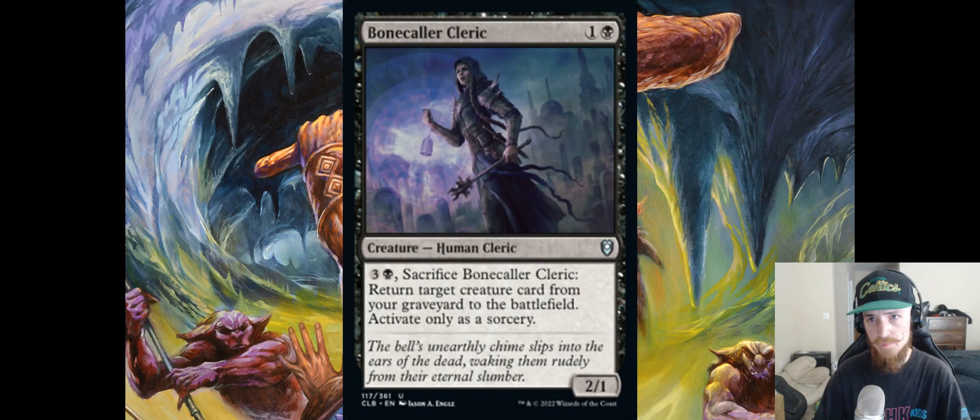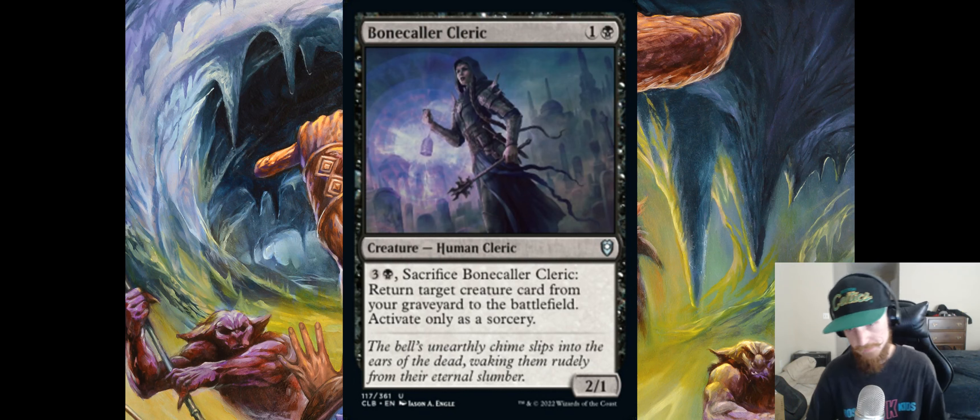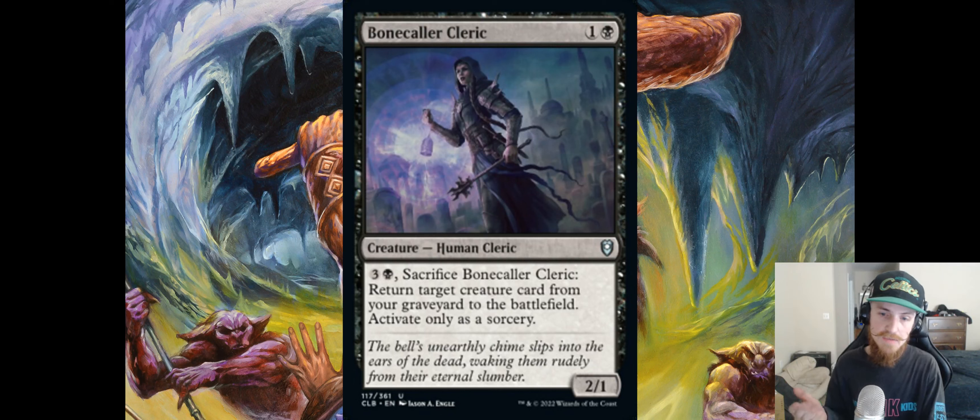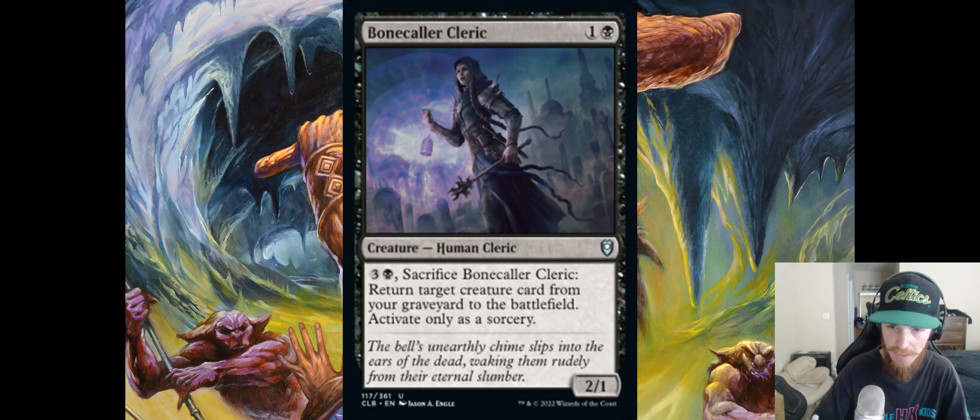Bone Calling Cleric — one and a black, 2/1 Human Cleric. Pay three and a black, sacrifice this creature: return target creature from your graveyard to the battlefield, activate only as a sorcery. Don't sleep on this card. We have similar effects on Apprentice Necromancer and Doom Necromancer, but the key difference is this does not have to tap — so you can use it the turn it comes into play. Paying six mana to reanimate immediately isn't great, but this is a creature that can reanimate others without exiling itself. I'd definitely play this over cards like Priest of Oblivion. This card will see play.